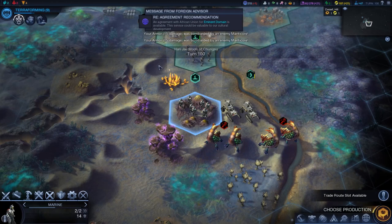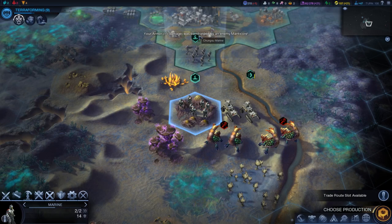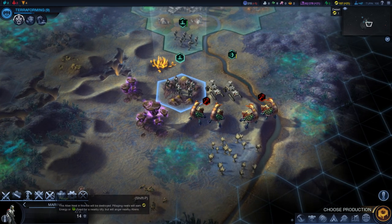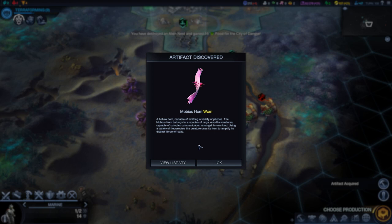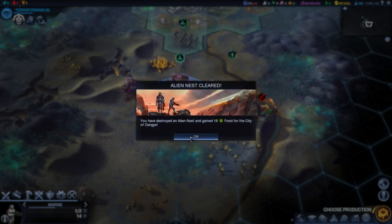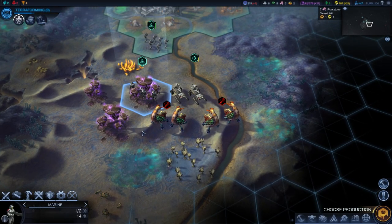Agreement recommendation — an agreement for the African Union for eminent domain is available. I'll have to take a look at that in a moment. We can pillage! I discovered an artifact — a Mobius hornworm, a hollow horn capable of emitting a variety of pitches. The Mobius horn belongs to a species of large emu-like creatures capable of complex communication amongst its own kind, using a variety of frequencies to amplify its distinct library of calls. That's crazy! And you have destroyed an alien nest and gained 16 food. Yay!